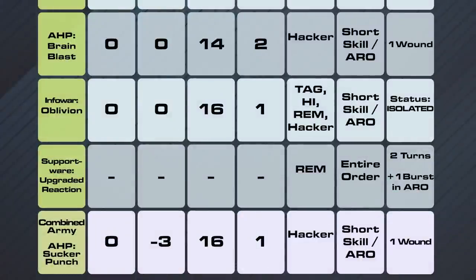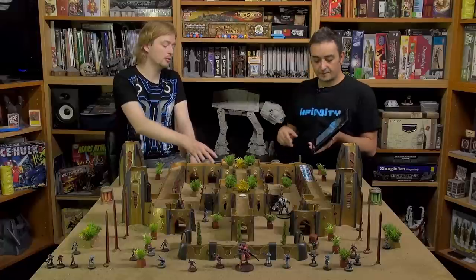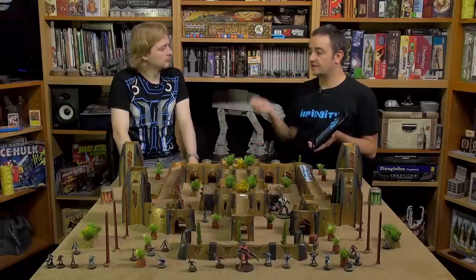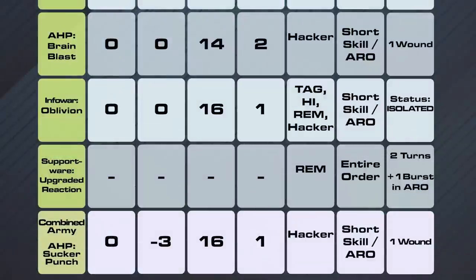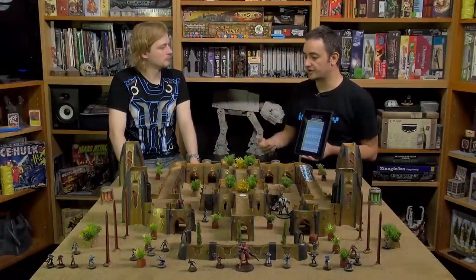Oblivion — very interesting. Zero modifiers for the willpower roll. TAGs, heavy infantry, remotes and hackers can be the objective. It's a sword skill and an ARO, and it creates the Isolated status we discussed previously — where the unit goes into its own separate combat group. Damage 16, one die. Note: an EM grenade can also cause Isolated to anyone, including Ariadna troops. It's a very dangerous program.